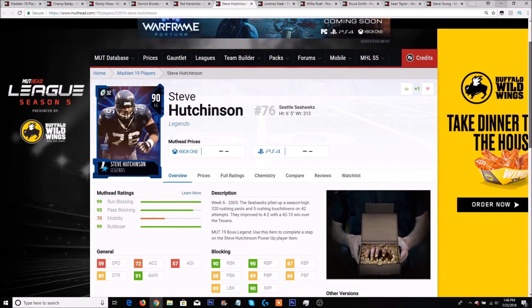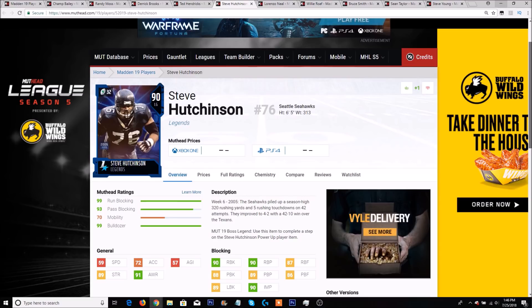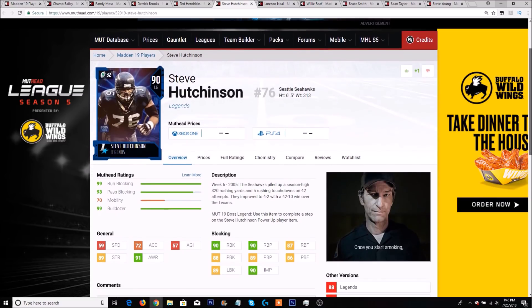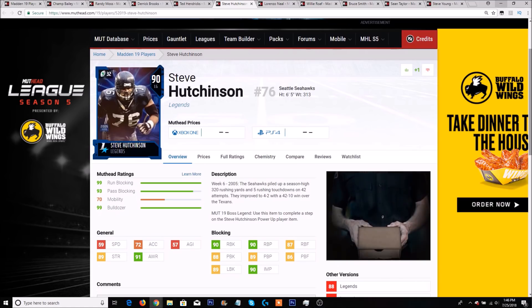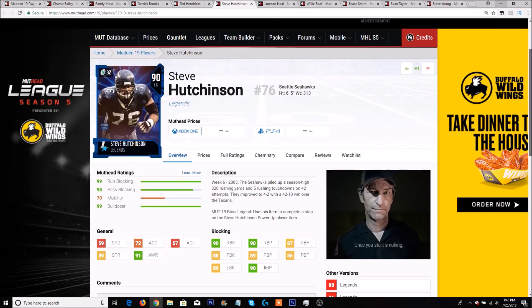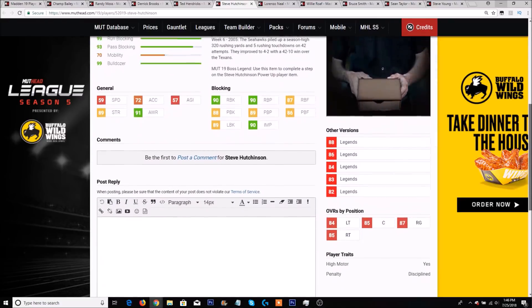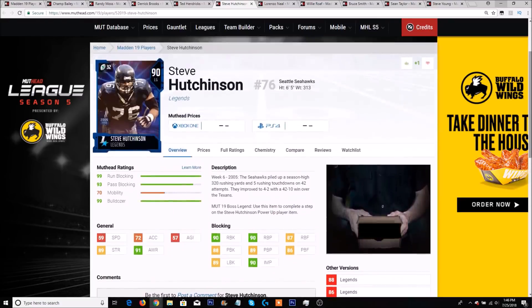Next up is Steve Hutchinson, who has a 99 run block — and Steve Hutchinson is an absolute beast. 59 speed, 72 acceleration, 89 strength, 91 awareness. He has 90 run blocking, 90 run block power, 87 run block finesse, 88 pass block, 89 pass block power, 86 pass block finesse, 89 lead block, and a 90 impact block. He does have a high motor and his penalty is disciplined. 99 run blocking and 99 bulldozer rating — probably the best left guard in the game day one.